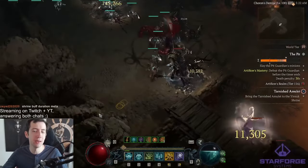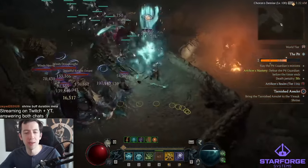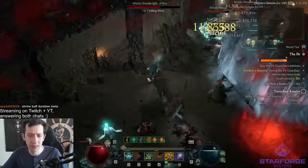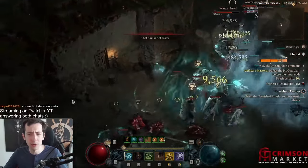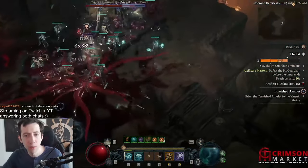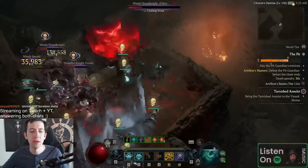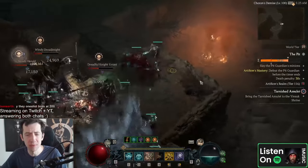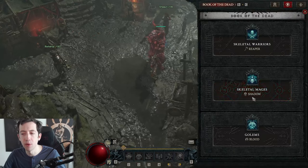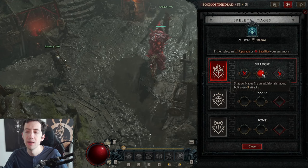You can even combine minions as extra damage tools or utility much more easily now than before for necromancers. There are definitely combos where you can play, for example, a blood surge or a sever necro with minions as well, still deal your own damage, and have minions support you in some ways. They massively buffed the Book of the Dead and all of these powers are pretty impactful, especially on the mages.